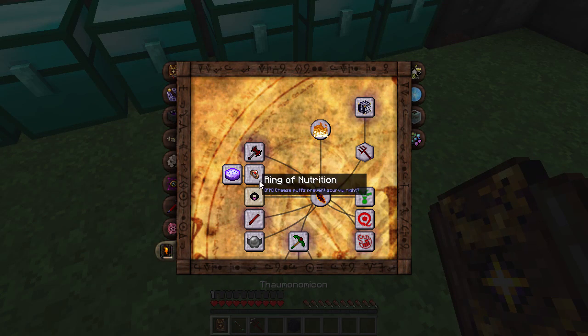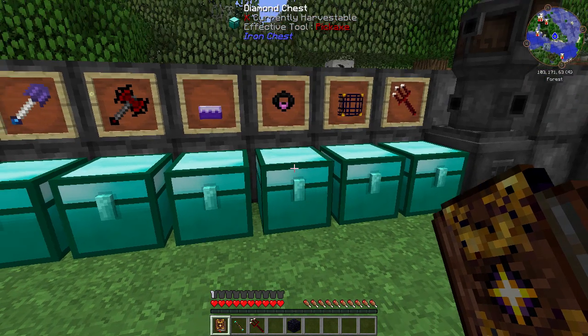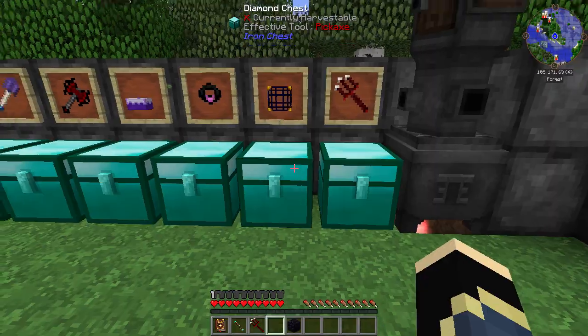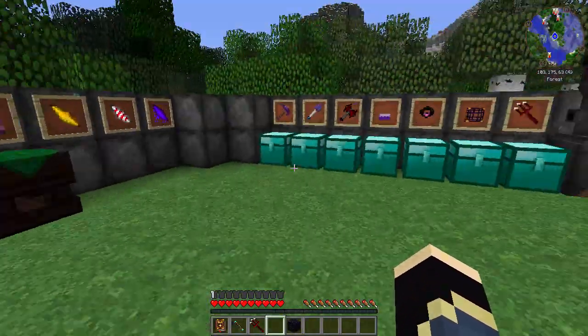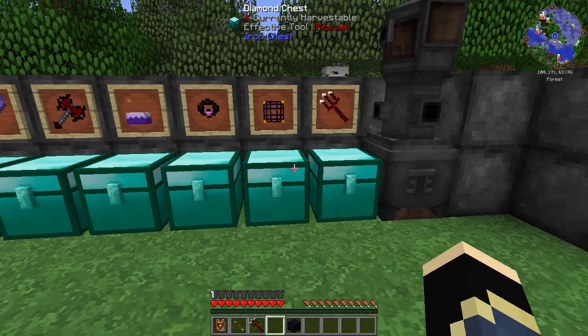The Choker of Pain is for those who sometimes want to get hurt when there's a benefit. It has all the capabilities of an Amulet of Vis, holding 250 of each vis and recharging your wand from your bauble slot, with the added bonus that it regenerates vis whenever you take damage. The more you get hurt, the more vis it generates. It takes Lust shards, and every time you're hit, it can recharge your wand.